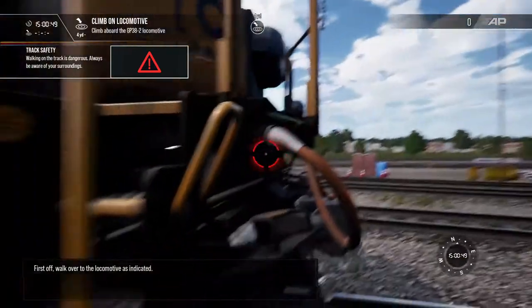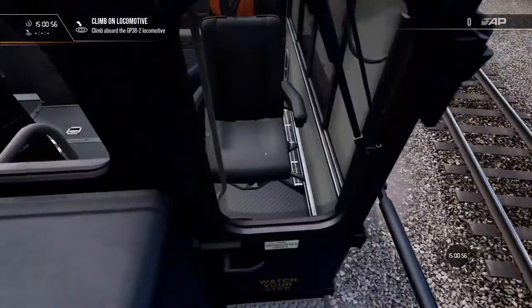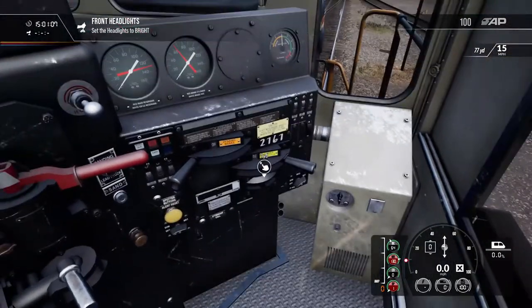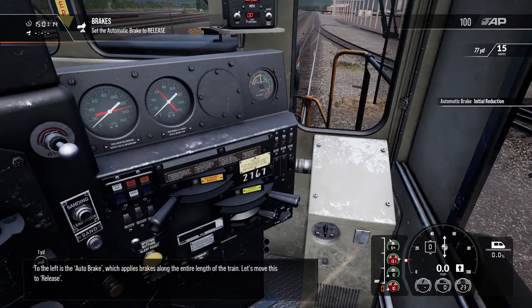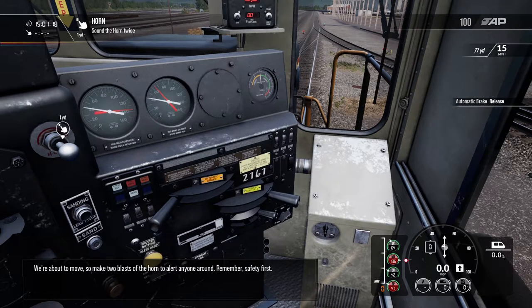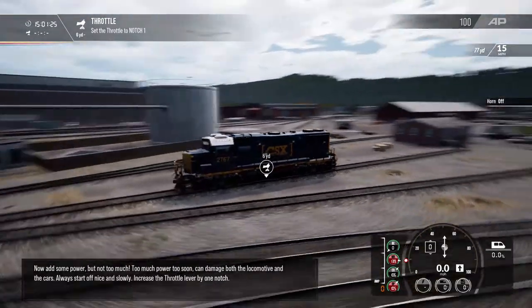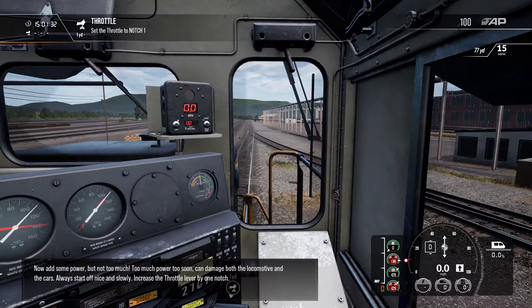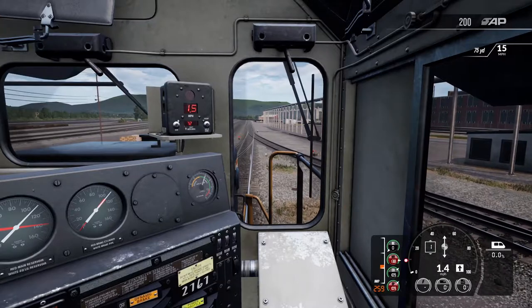Walk over to the locomotive as indicated. Open the cab door — safety always comes first. To the left is the auto brake, which applies brakes along the entire train. We're about to move, so make two blasts of the horn to alert those nearby. Now add some power, but not too much — too much power too soon can damage both the locomotive and the cars. Always start off gently. Turn the bell off — the bell's really annoying.